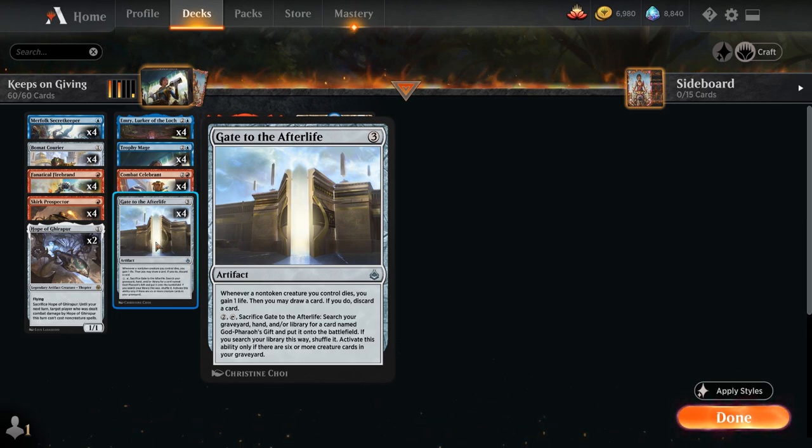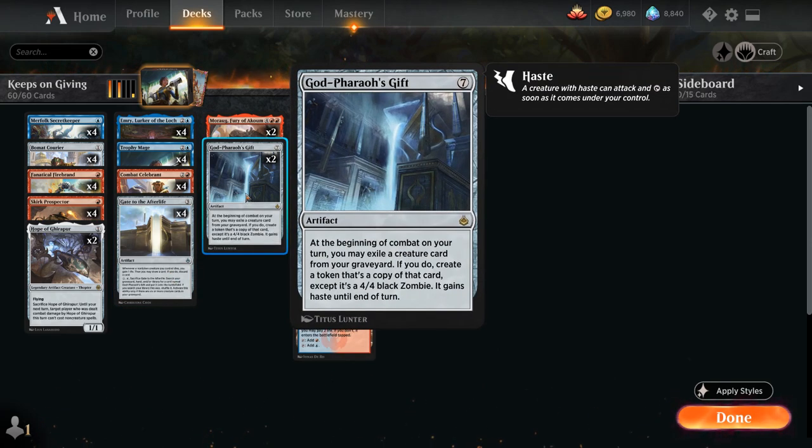The goal of the deck is to get Gate to the Afterlife in play, fill the graveyard, and transform it into Godfair's Gift — a 7-mana rare artifact. At the beginning of combat on our turn we may exile a creature card from our graveyard, and if we do, create a token that's a copy of that card except it's a 4/4 black zombie that gains haste until end of turn. Turn after turn we can make a 4/4 zombie as long as we've got a stocked graveyard.